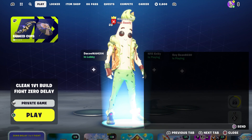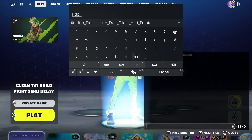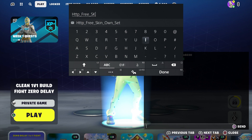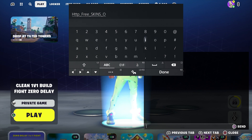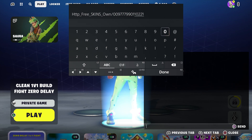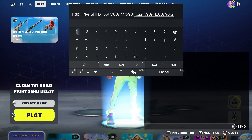First thing first, we're going to come over here and enter this code right here, which is going to be: http underscore, type in 'free', underscore, 'skins' — make sure you put an S because it's two skins — then underscore and type in 'own'. Then press dash zero zero nine seven seven seven nine nine zero one one zero two two one zero nine zero nine one one two, zero zero nine nine zero one two one two. Make sure you enter that.